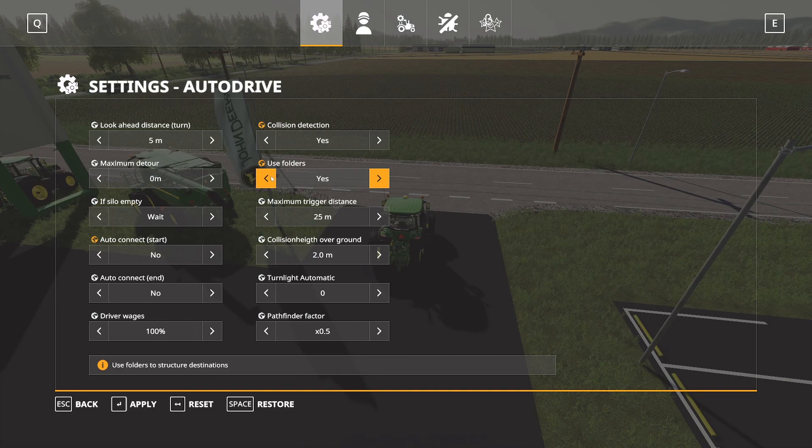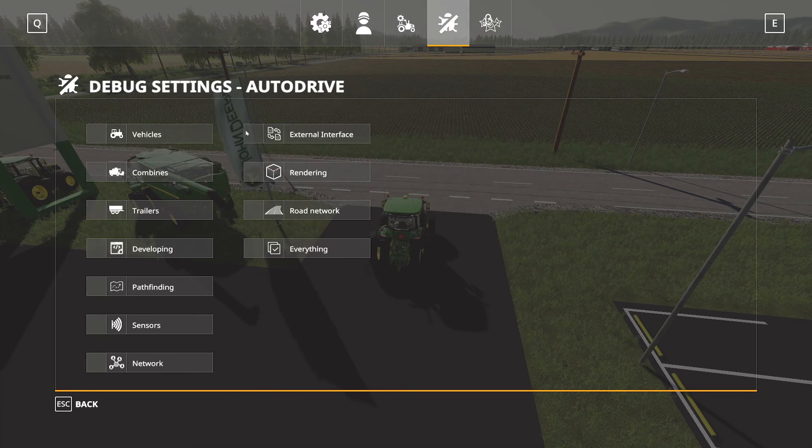AutoDrive is supported in multiplayer, and multiple farms can create their own AutoDrive configurations and use those with their own folders. For me, I'm going to put the fields in a folder, the sell points in a folder, and my farm in a folder. As we progress we'll create new folders to put things in. That's pretty much everything. The last two tabs are debug stuff that'll show up on screen if you need it — I've literally never used those.